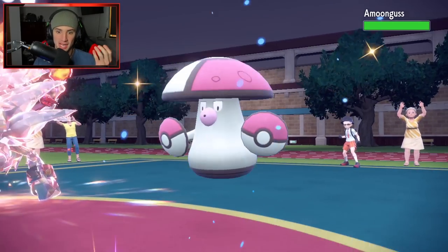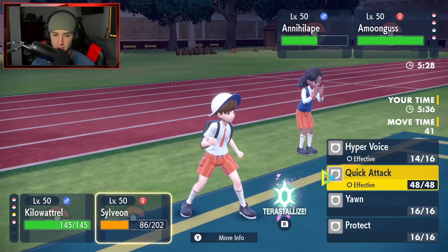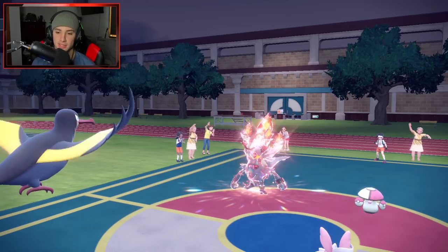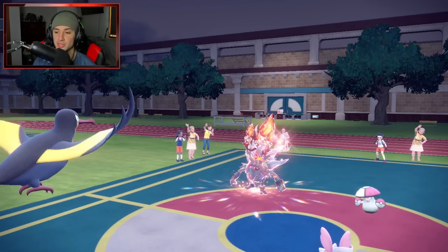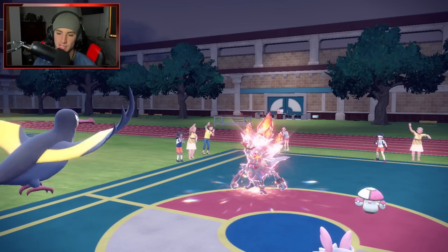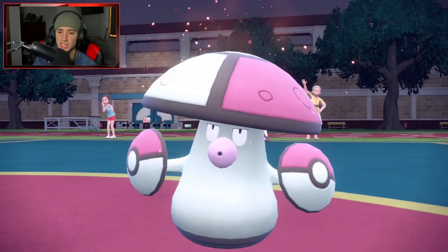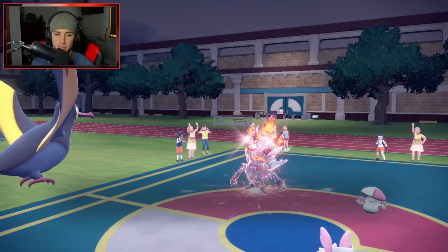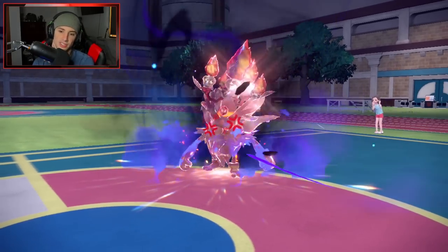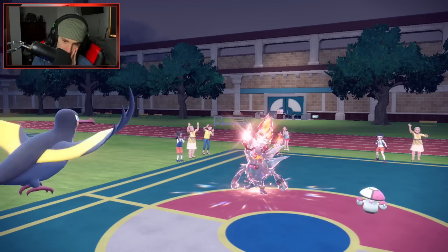He's going to go for Rage Fist - the real question is whether Hariyama outspeeds. Hopefully he goes after Kilowattrel. He's finally hitting my bird! Into my bird - finally! Now I can Endeavor. Rage Fist into my bird - now nothing can stop the Endeavor unless his final Pokemon has a priority move. I'm begging for no priority move. Sucker Punch. That hurts. I'm going to double down into Annihilape - I have to get rid of Annihilape.